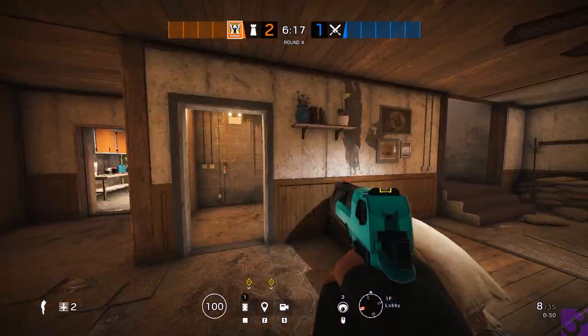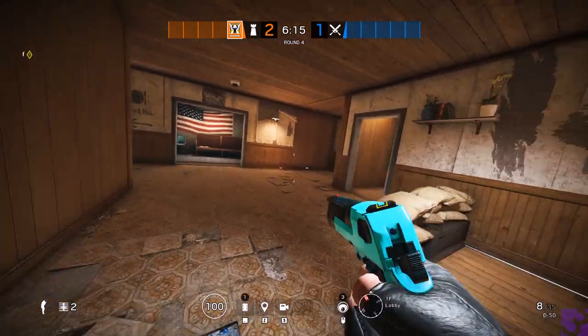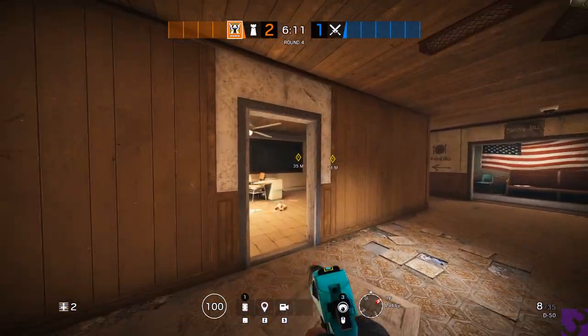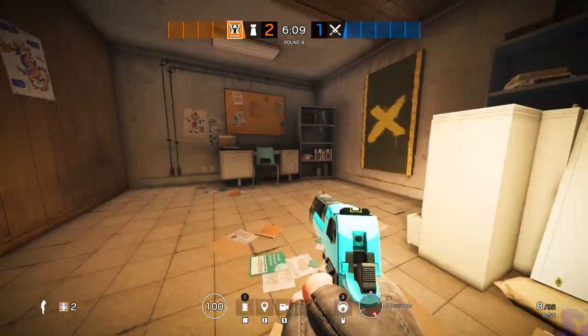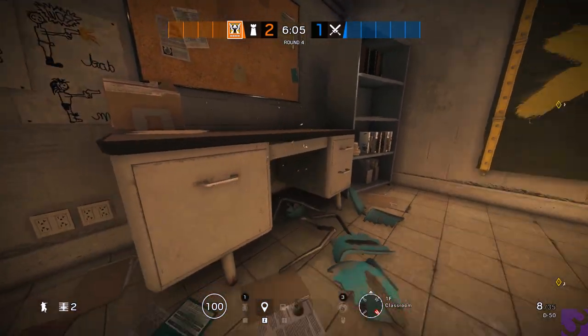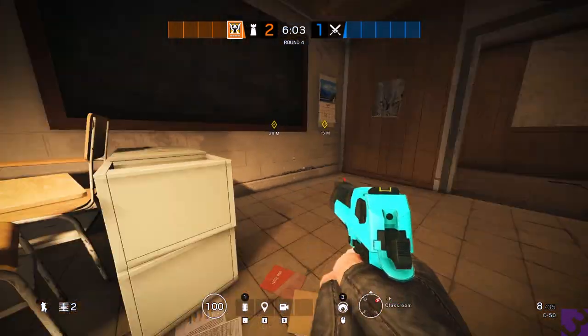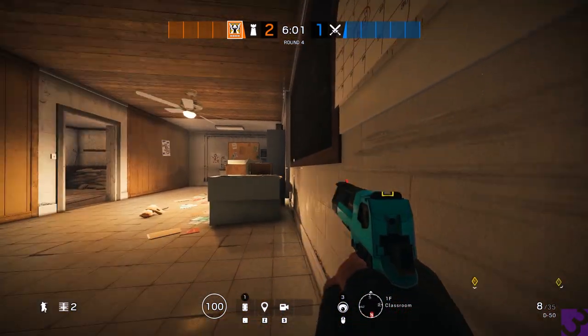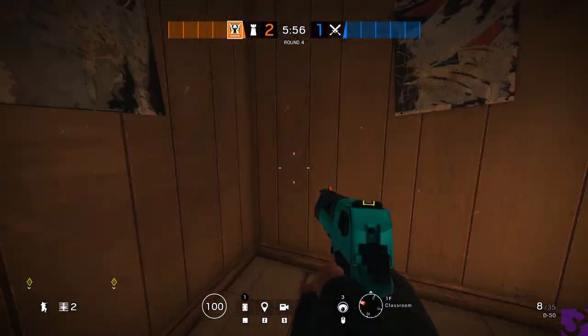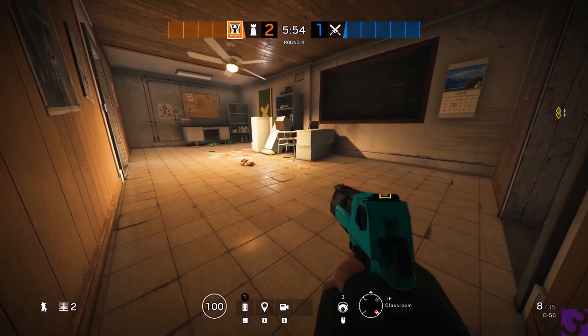We have the main lobby, or you could just call it lobby. Then we have main stairs going up here. We have classroom in here — classroom table right here, classroom desk right here. If we're saying desk corner, it would be right here. We can call this soft corner because all the walls are soft, so it makes sense.